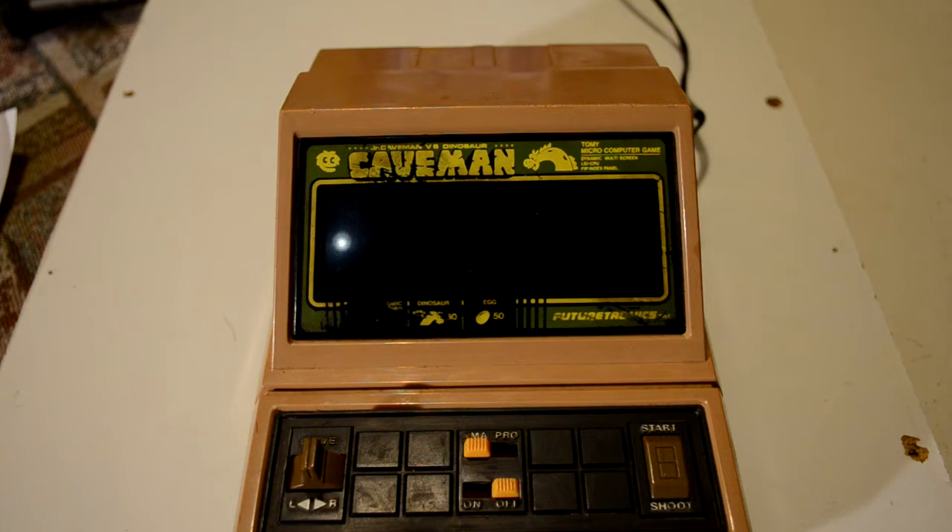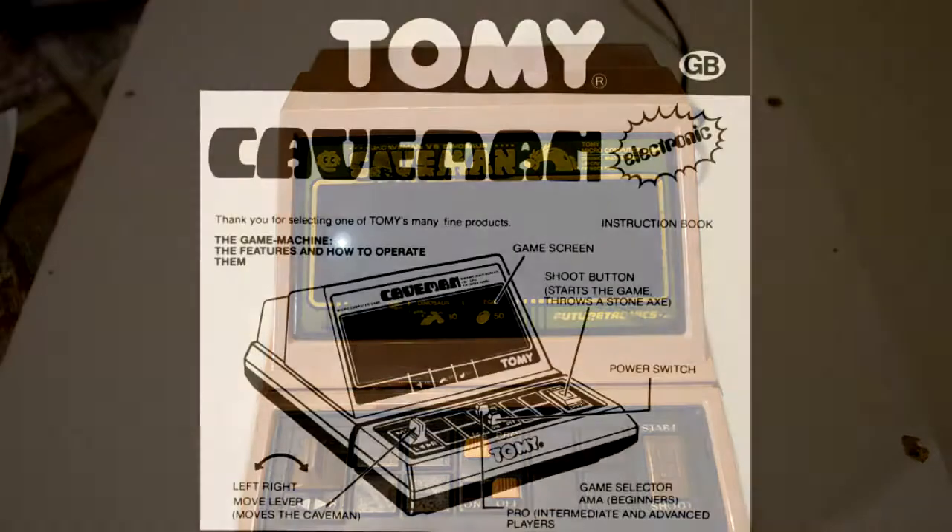This is a handheld game from 1983 called Toby's Caveman - Junior Caveman versus Dinosaur. It's described as a micro computer game with a dynamic multi-screen LSI CPU and FIP index panel. It features a vacuum fluorescent display, and LSI apparently means large-scale integration on the CPU. Not sure what the FIP index panel means, but anyway, that's beside the point.